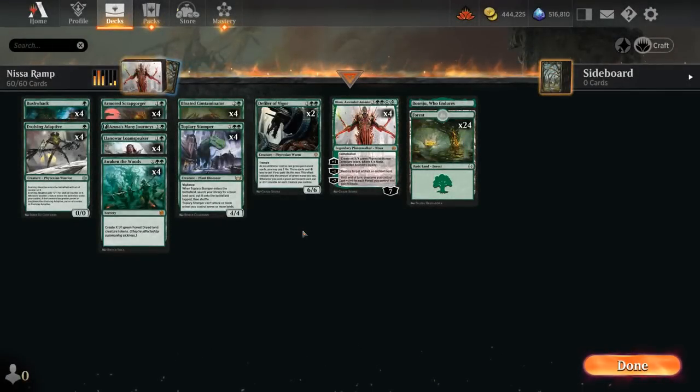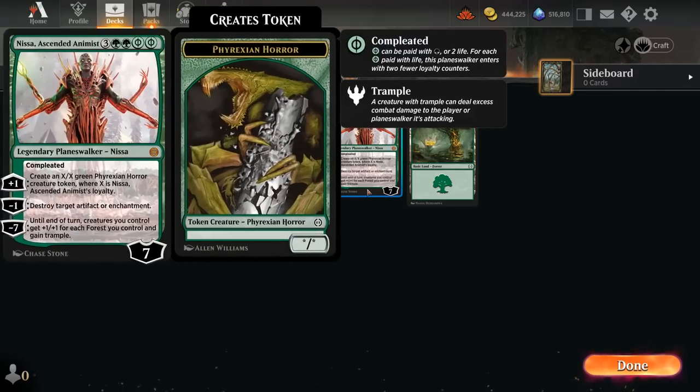Hello and welcome to another standard gameplay video. This was recorded during the Early Access event, so thanks to Wizards for letting me participate and preview the new cards from Phyrexia on this fully unlocked account. Today we're taking a look at a mono-green ramp deck featuring four copies of Nyssa, Ascended Animist.